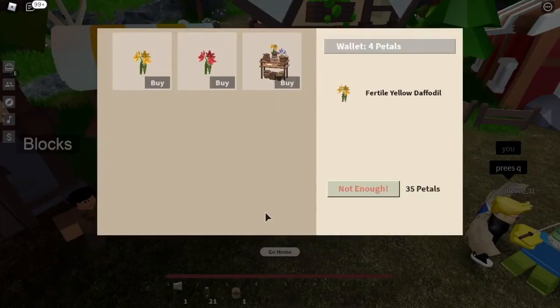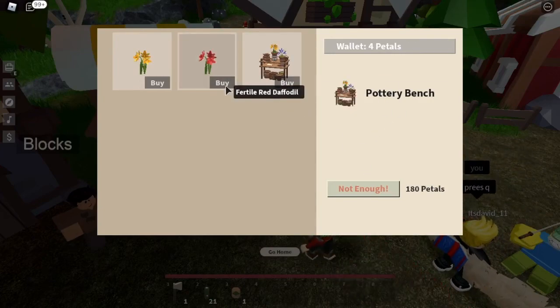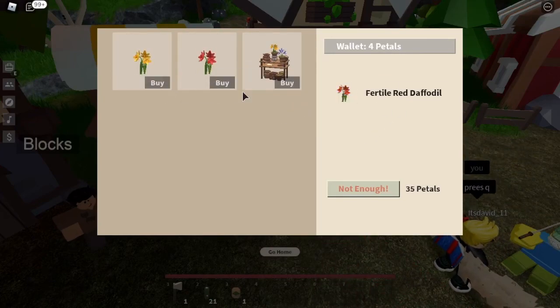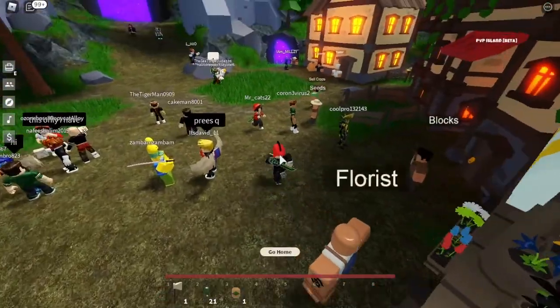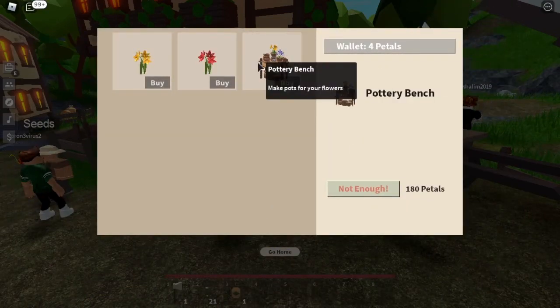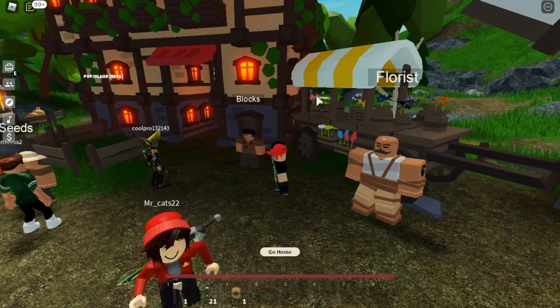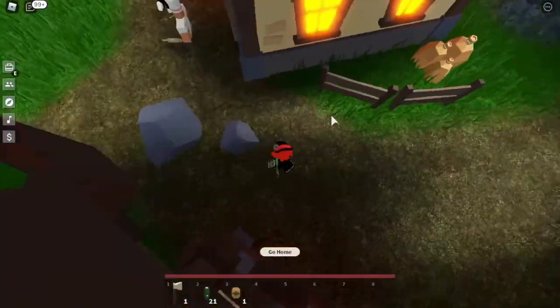Talk to the florist and you can get pedals, a pottery bench, and a bunch of these items as you can see. You just do his quest, save up for pedals, and buy the pottery bench, fertile daffodils, and whatever you want next.